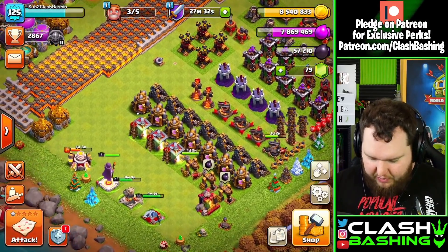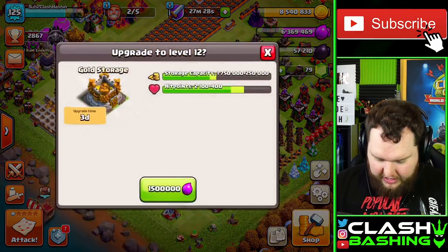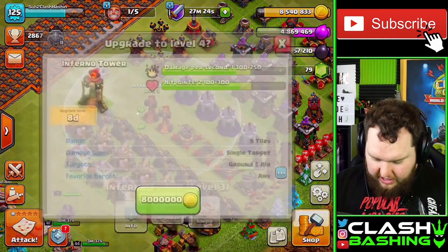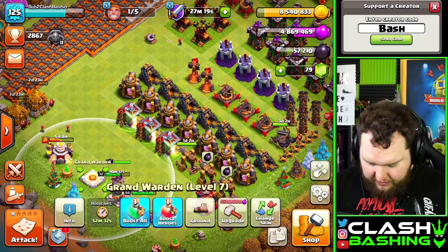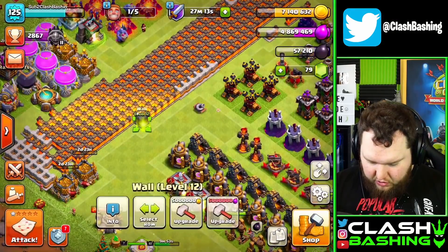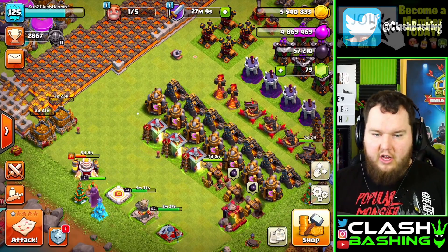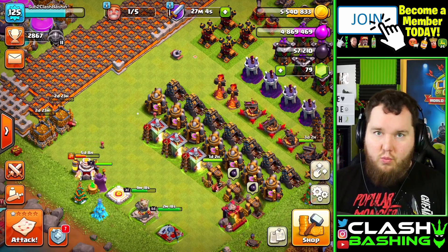Let's take a look at some upgrades. We'll upgrade our gold storages because we need both of these up. Let's upgrade our Warden instead — he's a high priority, we want to get him going. We'll upgrade a wall just to keep our gold down a little bit. Let's hit one more attack today — I'll switch back to the Log Launcher because I prefer that version. I'll try to find a really tough base and see what we can do against it.